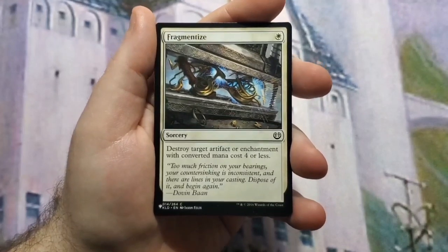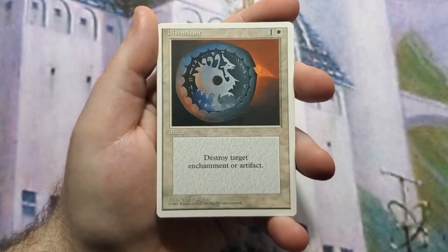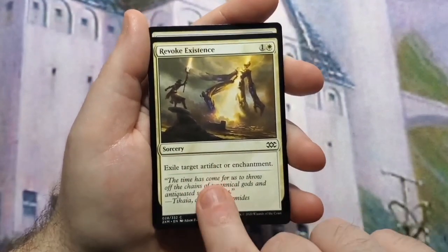Fragmentize destroys an artifact or enchantment with mana value four or less. The OG Disenchant — I have two cards in here that came from Alpha. Sanctify destroys an artifact or enchantment and you gain three life. Revoke Existence exiles an artifact or enchantment.